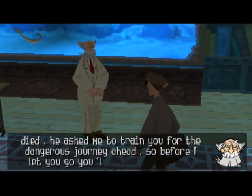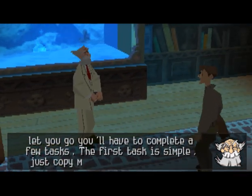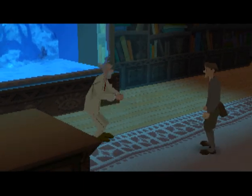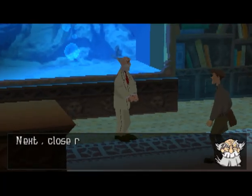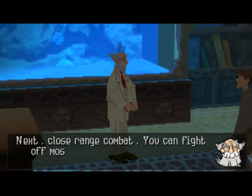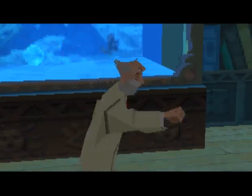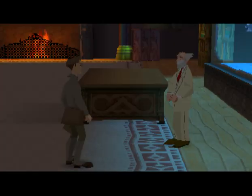So before I let you go, you'll have to complete a few tasks. The first task is simple — just copy my moves. We'll start by jumping. Next, close range combat. You can fight off most enemies with a good right hook. Very good.